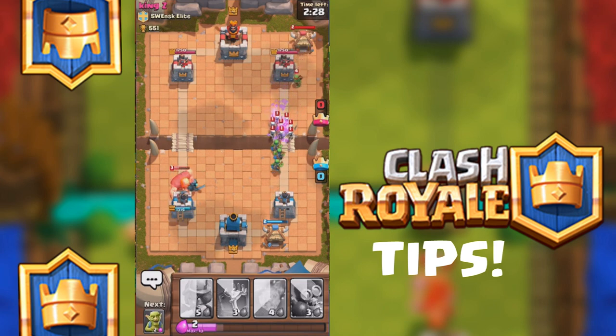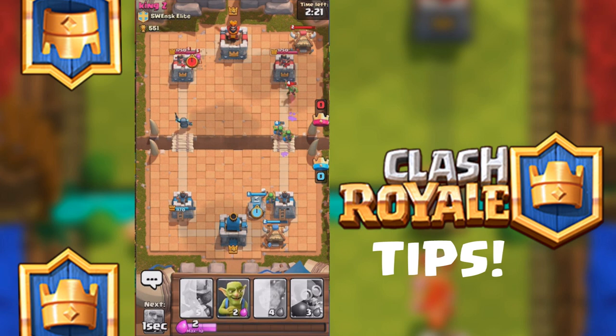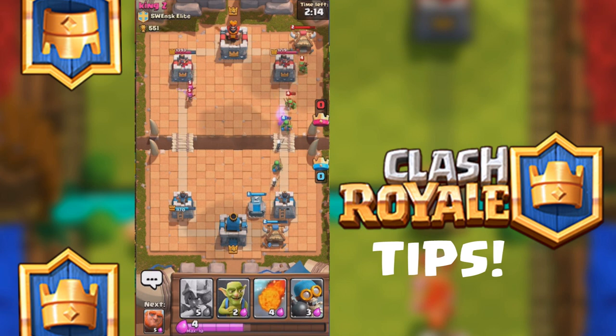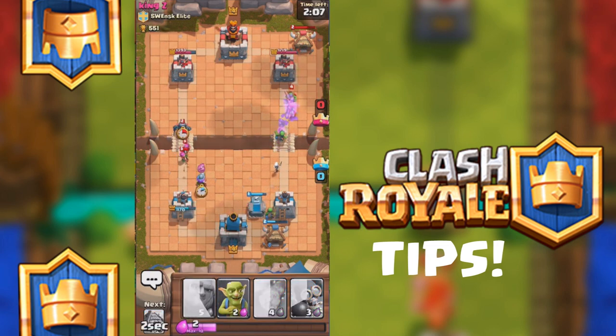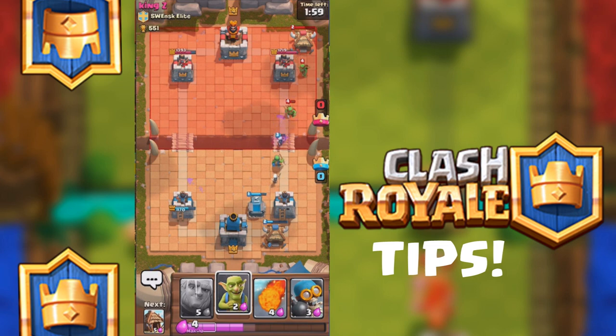The goal is to take out the king in the back — as soon as you take down the king you automatically win the battle, kind of like the HQ in Boom Beach. But you only have 3 minutes, so you need to try to defeat as many crowns as possible. Each building you destroy gives you 1 crown — there are 3 buildings total, so 3 crowns. If you get all 3 crowns first, you win. Whoever has more crowns at the end wins.